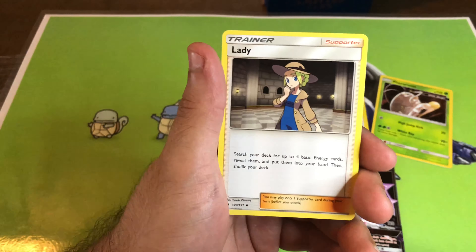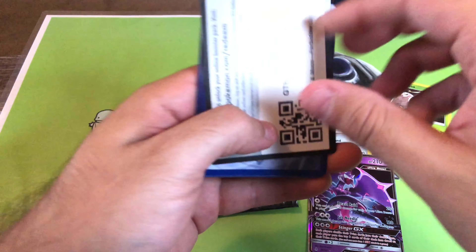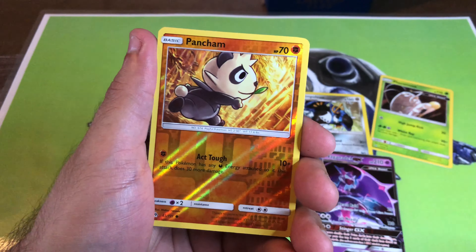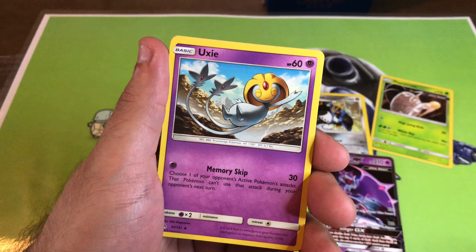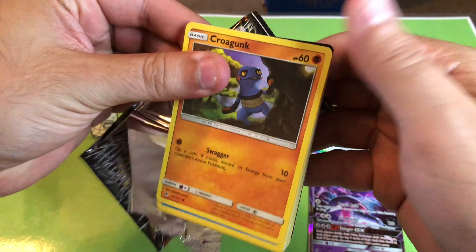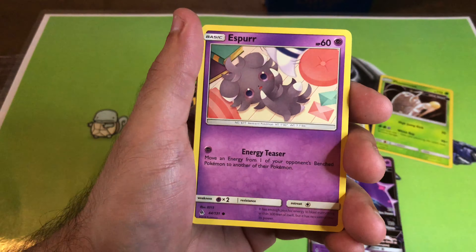This booster pack wants to give me trouble. Code card to start off, then snover, cubone, broki, crogunk, esper, lit leo, and the rare — mega Nadel GX! Sick! I'm happy. I need some really good dual pulls with these packs.